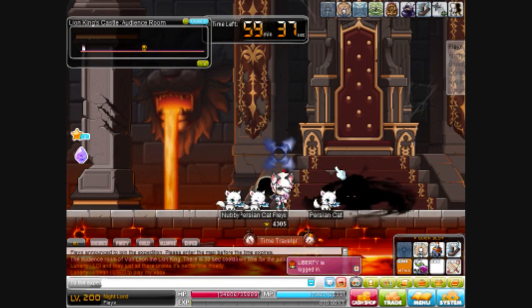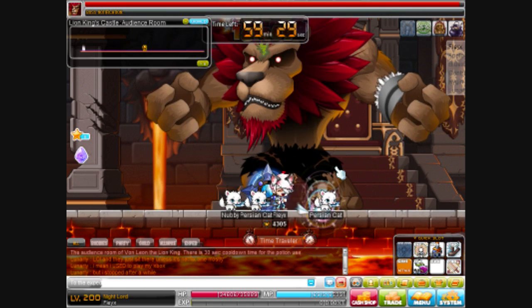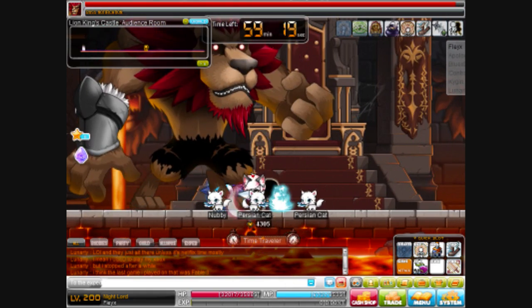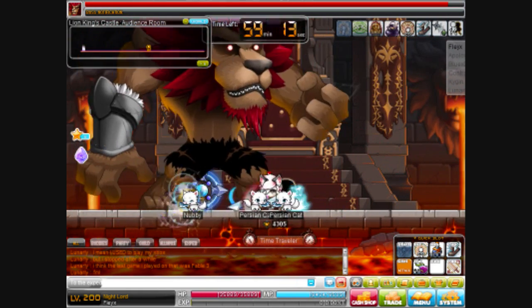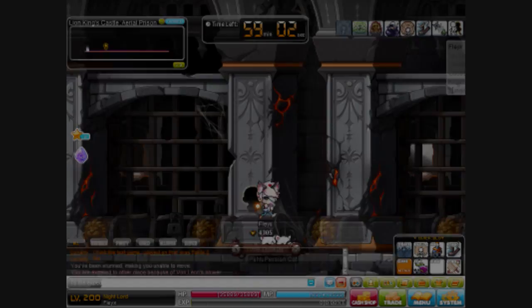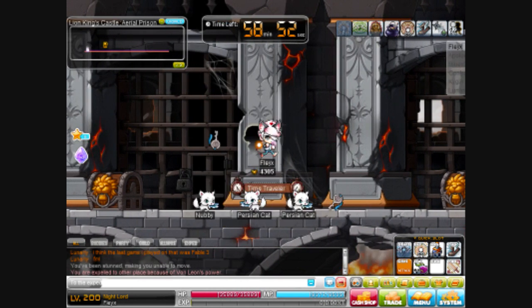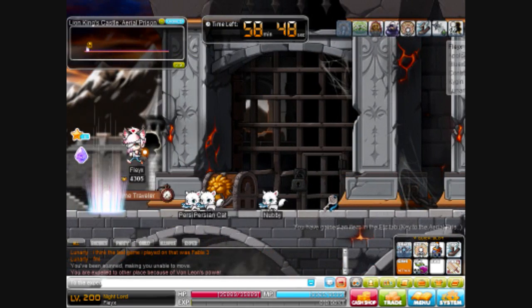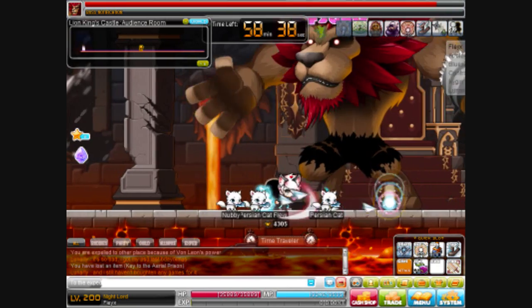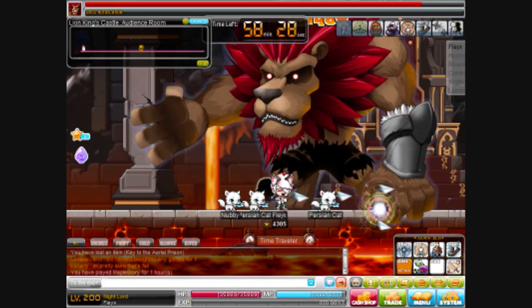Hey guys, it's Tony again and today is going to be a Van Leon video. I haven't really done Van Leon in a long time because usually I go with myself or a small party. Since before the last patch, Van Leon has been glitching — if it hits max spawn, it will see everyone in the party. So I'm doing it today because I heard the bucket flick is fixed. Let's talk about how to kill it today.